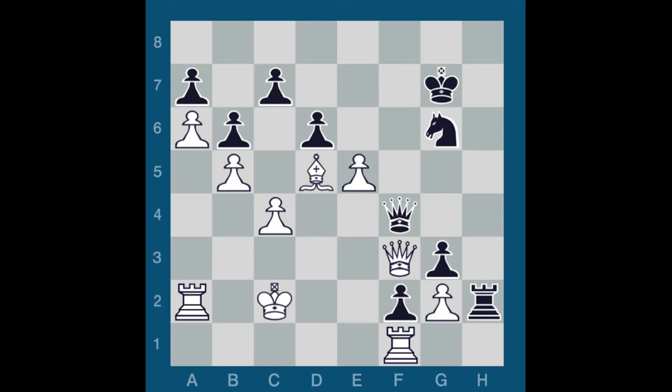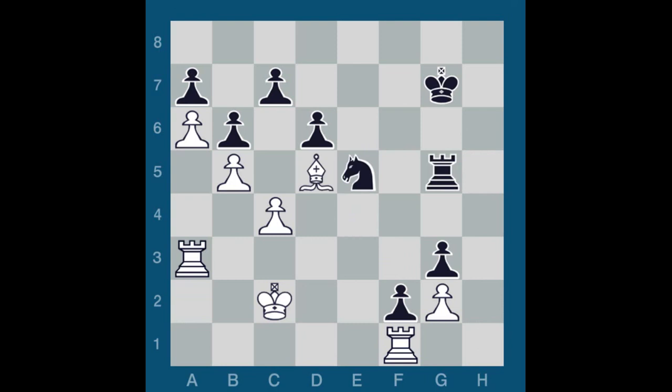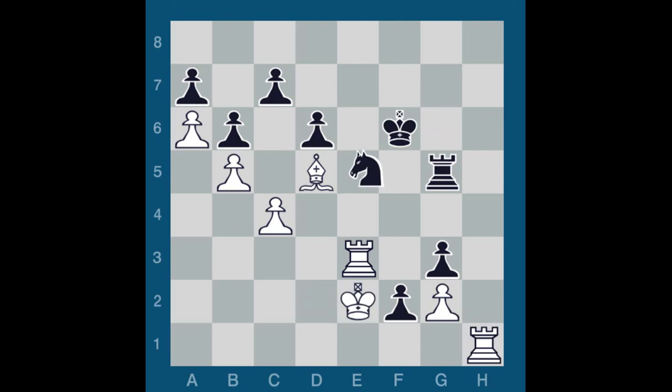Queen takes F3, Bishop takes F3, Knight takes E5, Bishop D5, Rook H5, Rook A3, Rook G5, King D2, Knight G6, Rook E3, Knight E5, King E2, King F6, Rook H1, Knight G6, Rook H7. And here I resigned.